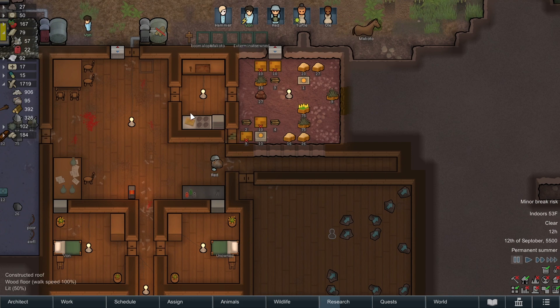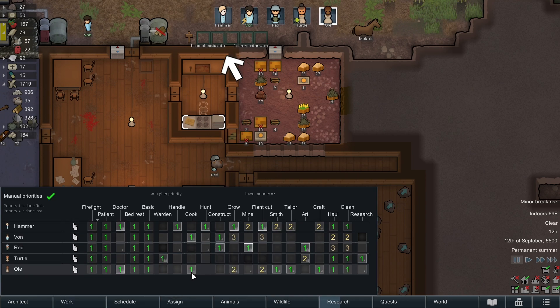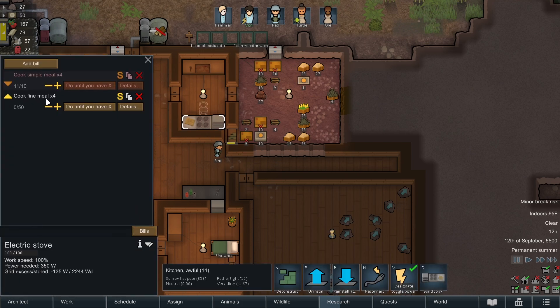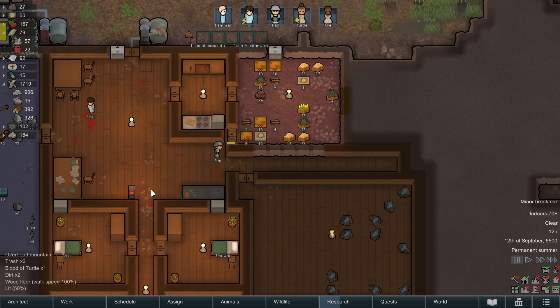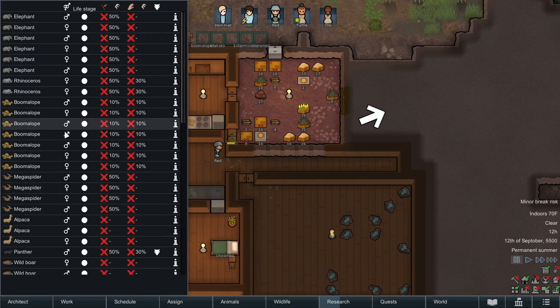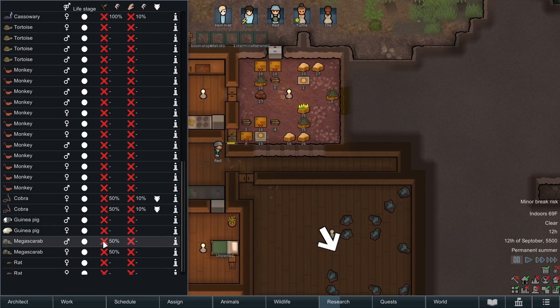We are actually low on food. Who's our main cook? Olay is a 10, Vaughn is a 10. Olay is not cooking fine meals - why? Missing protein. The thing about fine meals is they do need two sources. Simple meals can be made with just one source, but fine meals need meat or dairy plus a vegetable. We are out of meat, so let's go ahead and queue up some hunting. We don't really have any animals that are breeding - we don't have a male and female of any animal.